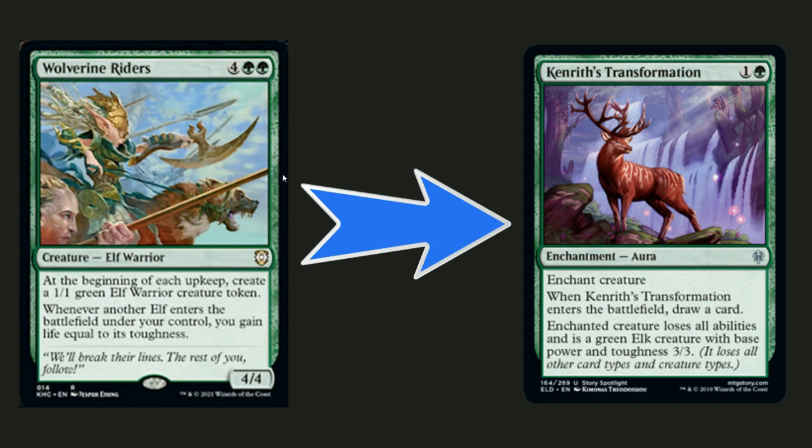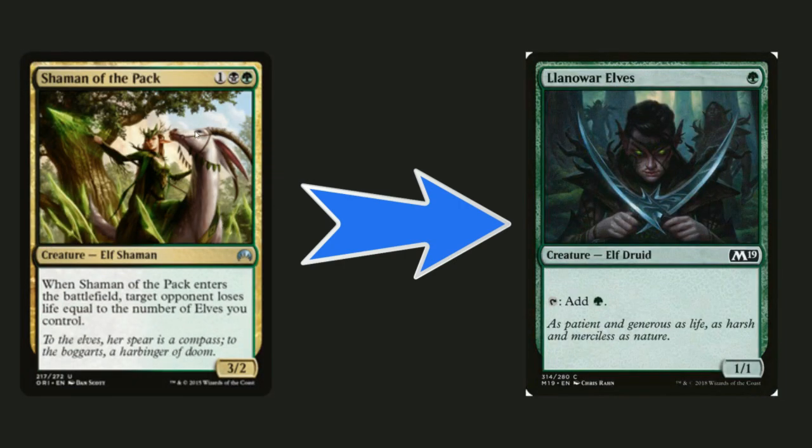Wolverine Riders is really slow for six mana — just getting one 1/1 elf every turn and gaining life, which you don't care about. You'd probably play this around turn four and it's just too slow. I'd rather have a consistent cantrip removal spell like Kenreth's Transformation, which turns a creature into a vanilla 3/3 that loses all abilities — plus you draw a card when it enters. Enchantment removal is really hard to deal with, and replacing it with a draw spell is really good.